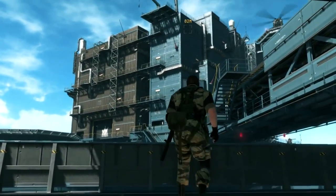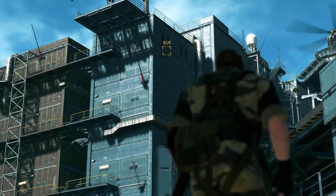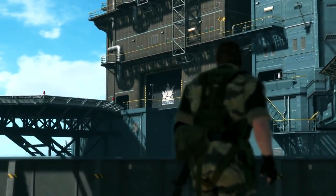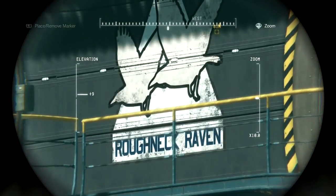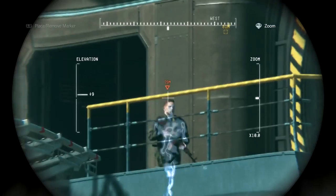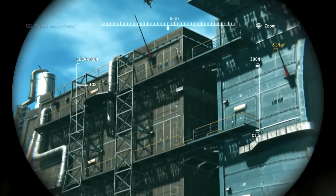Back at E3, we introduced Mother Base as the central base of operations. You'll notice that the base we're at now looks similar, but there are some differences. You'll notice that this is not the Diamond Dogs logo — we're actually at another player's forward operating base at the moment. During our E3 demo, we stopped at a point when your Mother Base was being attacked, but this time we're turning things around to get revenge on that player by infiltrating their base.